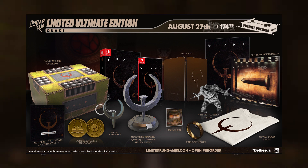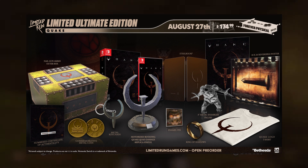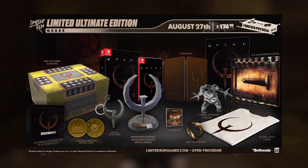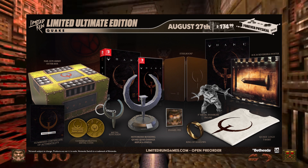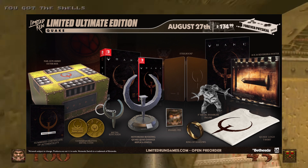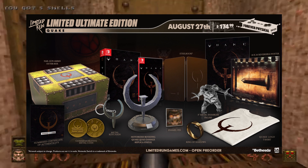So we get a nailgun ammo out-of-box, looking pretty cool. A numbered certificate of authenticity, which is a cool thing — authenticity certificates are underestimated and it's valuable to know which number you are. We also get a commemorative metal coin, a metal keychain, a motorized rotating Quake damage replica statue, an enamel pin — Ring of Shadows, the Quake logo t-shirt, a three-inch metal Shambler figurine, a steelbook case, and an 18 by 24 reversible poster.